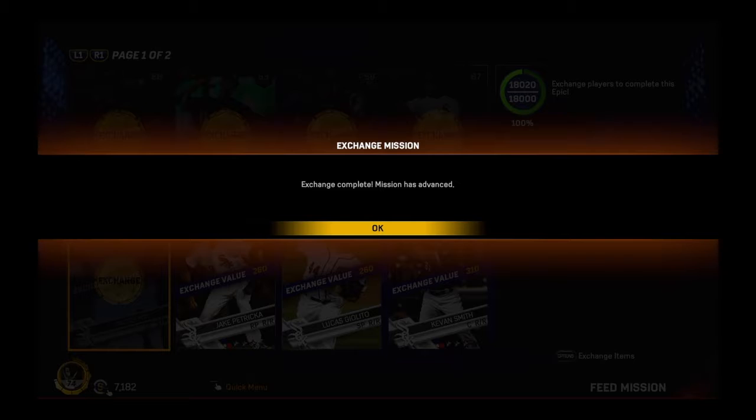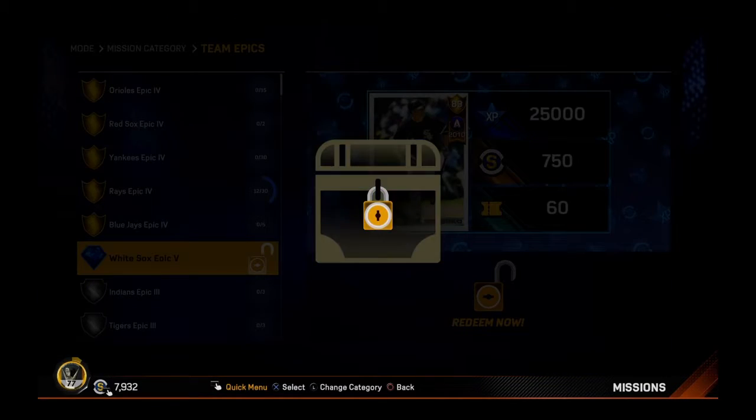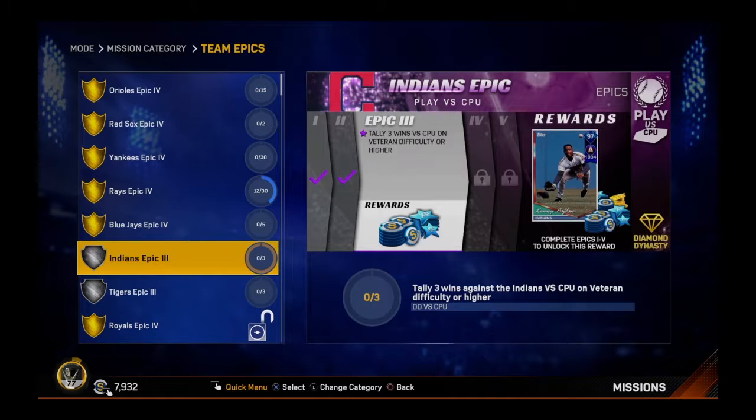So let's go ahead and do that. I'm very excited to have another Team Epic completion for you guys. And of course, you get your standard 25,000 XP, 750 stubs, and 60 tickets to go along with that beautiful Paul Konerko flashback all-star. Which is great, because I'm completing all-star missions as well during this month, so getting this all-star card is sweet.